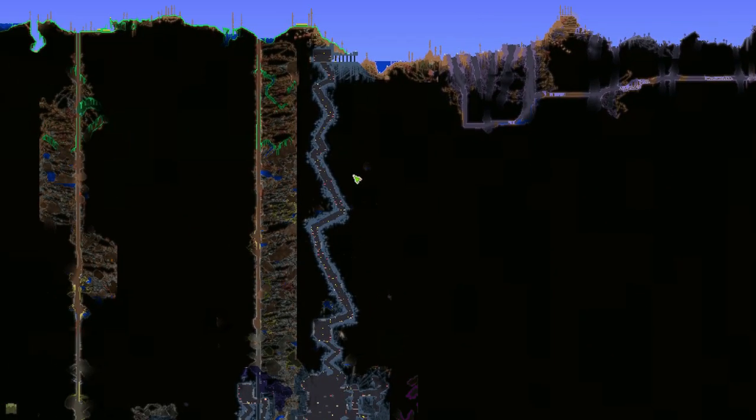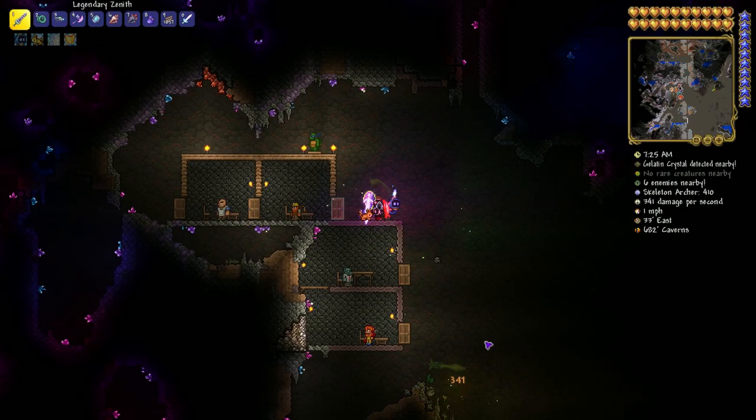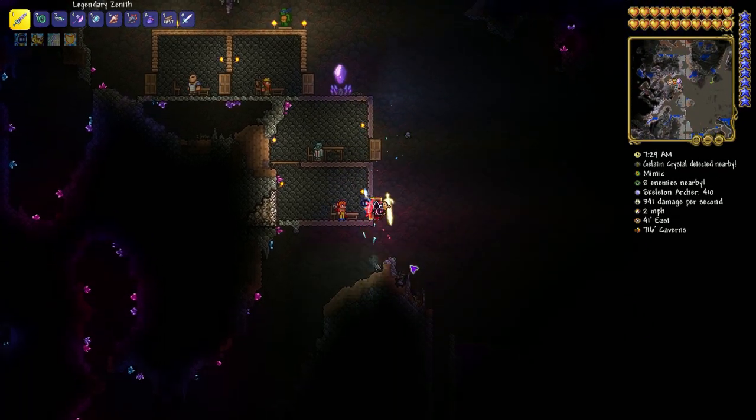And when you have defeated him, you should go find the mechanic somewhere in the dungeon. You can find the mechanic bounded, and then you have to unbound her so you can talk to her, and then she will sell you anything you want.